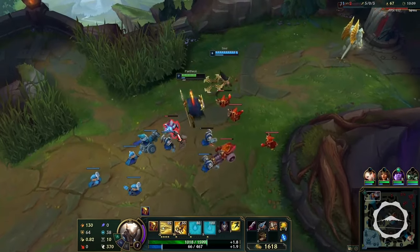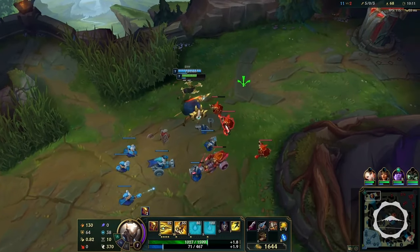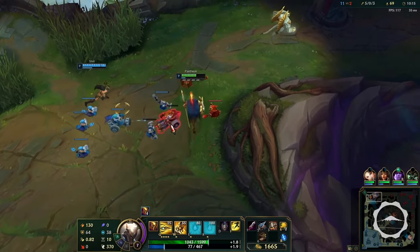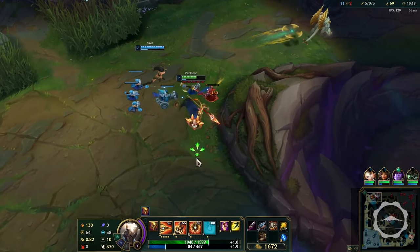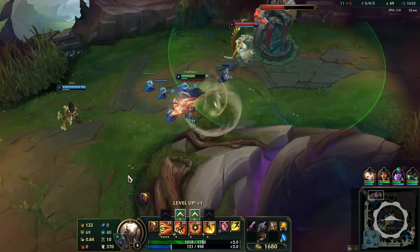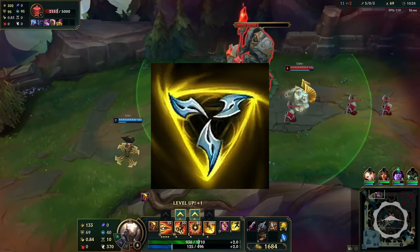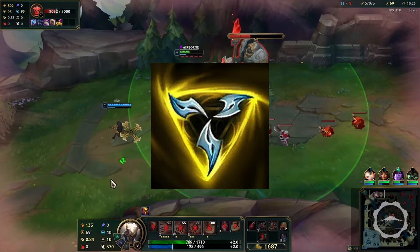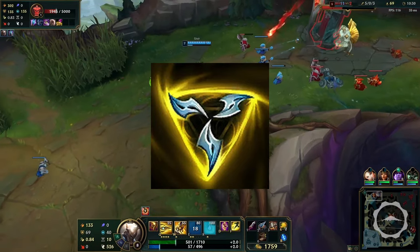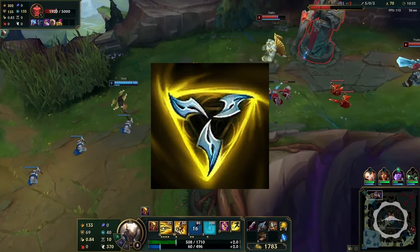There are a lot of other champions that can abuse this combo in some way: Lee Sin, Poppy, Vi, Wukong, or Riven. They can all abuse the Eclipse, Thunderclap, Skybreaker combo, and then some can also use Fimblewinter. But among the bruiser items, we also have a lot of other things to work with.